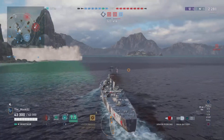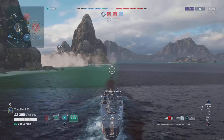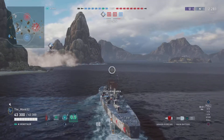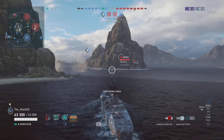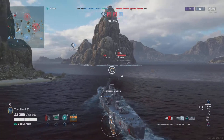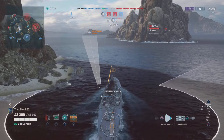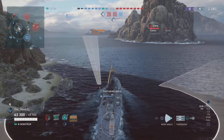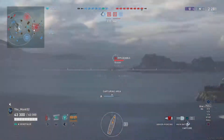Kurfürst is in firing range so we gotta give that some respect — we need to turn left into the Gearing smoke screen. That's the only way we can effectively fire without getting dev struck by Kurfürst. He could miss, there's a chance, but you really don't rely on the overpen mechanic with the Minotaur. Other battleships and cruisers you can, but with this ship you need to play very carefully and very safe.